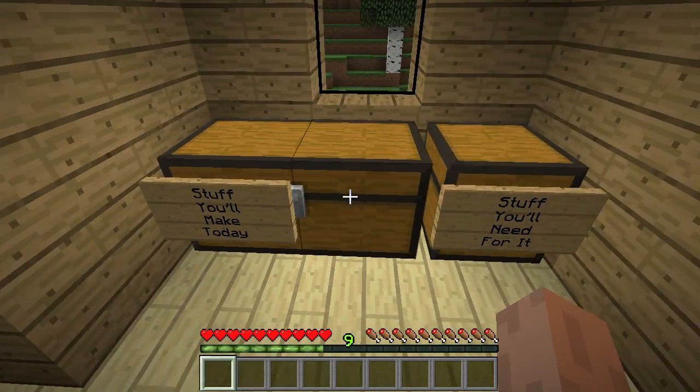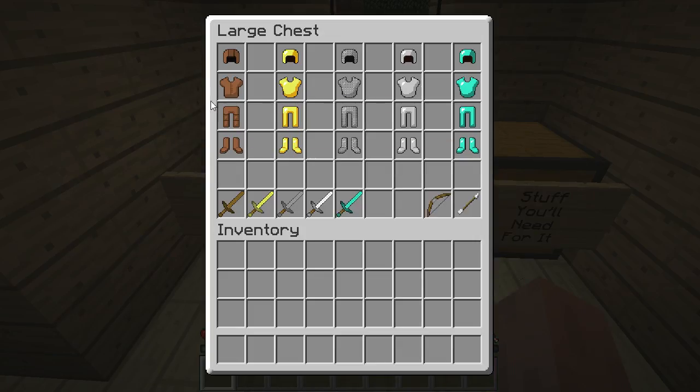So here is the stuff you're going to make today. Here are all the different types of armor that you can get in the game, and here are the two basic types of weapons. Now there are other things in the game that can be weaponized, such as gravel, sand, anvils, lava — we're not getting into any of that. Just the real simple, basic stuff. We're going to talk about armor first.